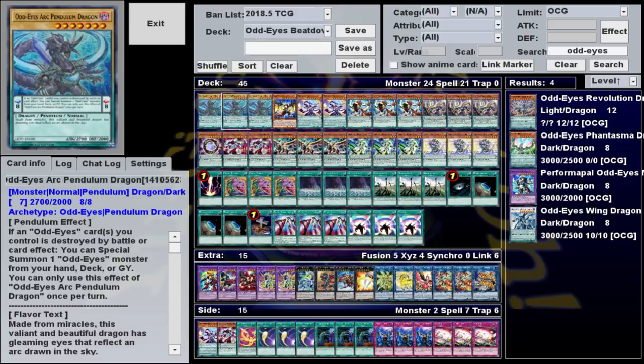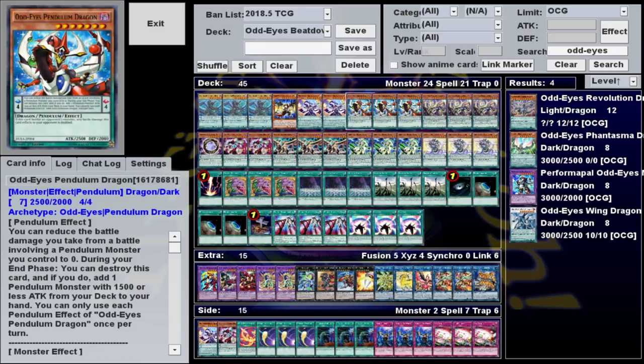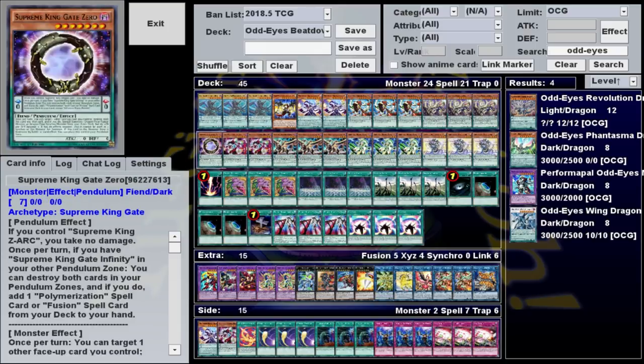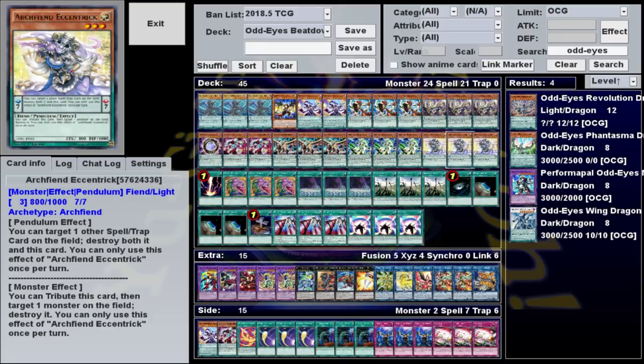For our monster lineup, we have three Odd-Eyes Arc Pendulum Dragon, one Odd-Eyes Lancer Dragon, two Performapal Odd-Eyes Dissolver, three Odd-Eyes Pendulum Dragon, three Odd-Eyes Phantom Dragon, one Supreme King Gate Zero, two Odd-Eyes Persona Dragon, three Supreme King Dragon Dark Worm, three Odd-Eyes Mirage Dragon, and three Archfiend Eccentric.